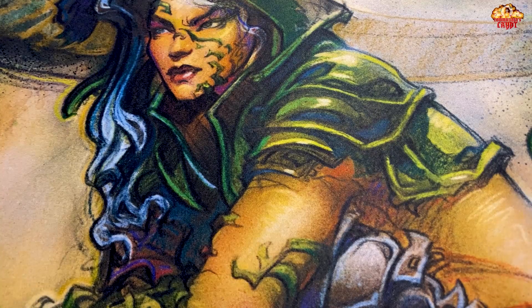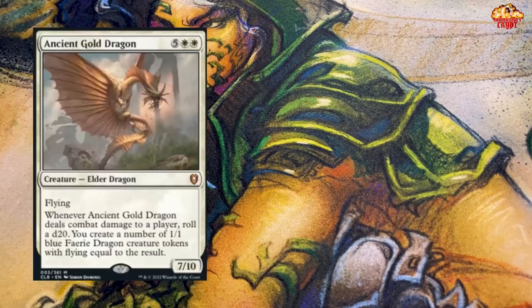The next most powerful dragon in this cycle is the Ancient Gold Dragon — two white and five mana. Flying. Whenever Ancient Gold Dragon deals combat damage to a player, roll a d20. You create a number of 1/1 blue Faerie Dragon creature tokens with flying equal to the result. There's a lot of things you could do with this card which would be pretty amazing. I did purchase a foil of this for about $20, and it's going right into my Kaalia deck.